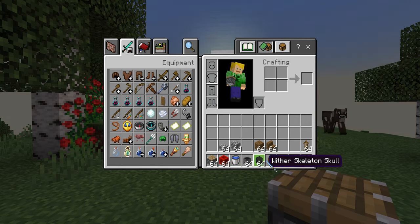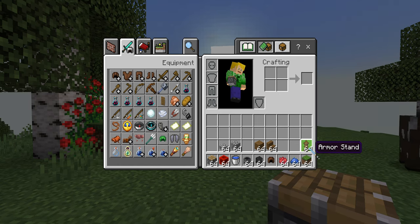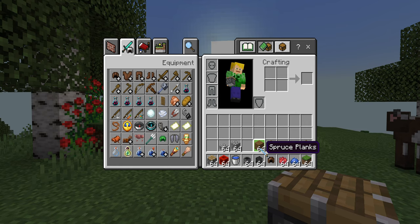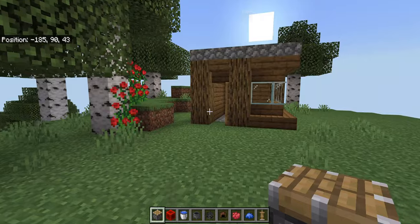You'll also need a cauldron with a skeleton skull, leather cap, red dye, blue dye, armor stand, grass block — if you have it near a wall — and stuff to replace the floor of your house or wherever you're doing it.